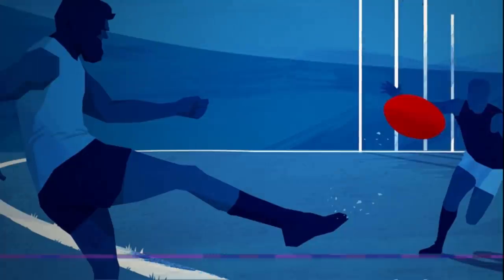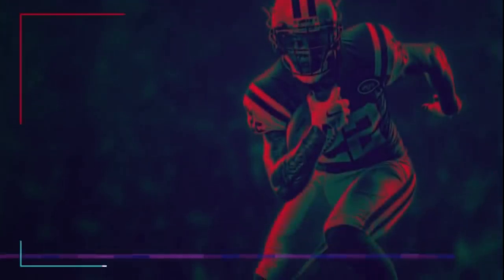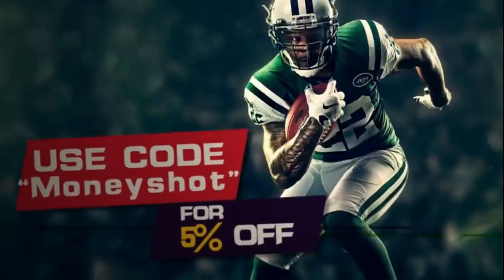Need fast, cheap, reliable MUT coins? Go to mmoxp.com for the cheapest coins on the market and use discount code Money Shot for an additional 5% off your next order. Link in the description below.